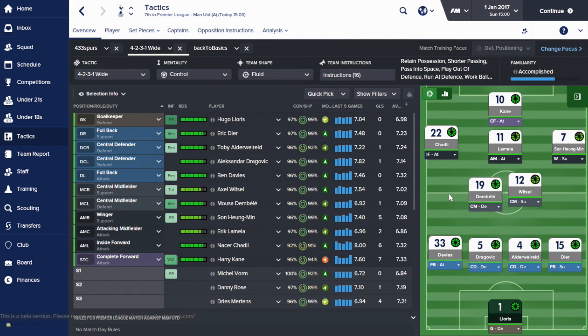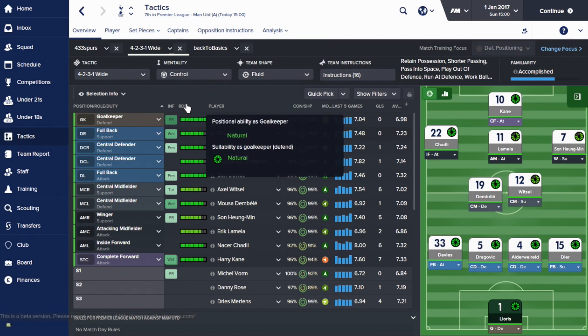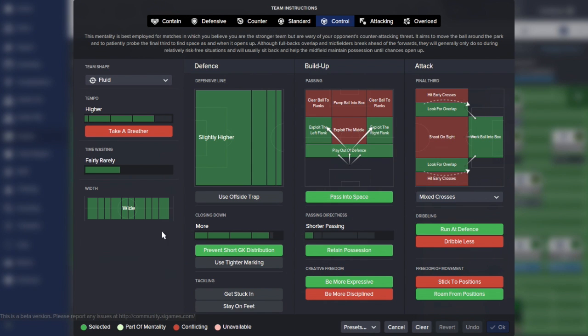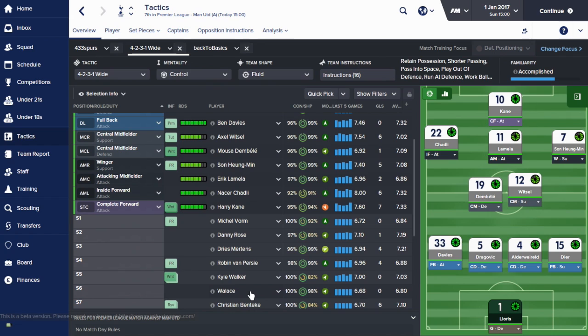Unfortunately our opponents today, Man United, are second on the form table, so someone's dropping down it at the end of today. We've gone back to the 4-2-3-1 we used for most of last season, but rather than doing the counter-attacking structured team shape with very few instructions, I've combined everything together. We've gone back to this shape but we're still trying to control matches - staying fluid, keeping a lot of team instructions on: play wide, pass into space, retain possession, be expressive, run at defence.